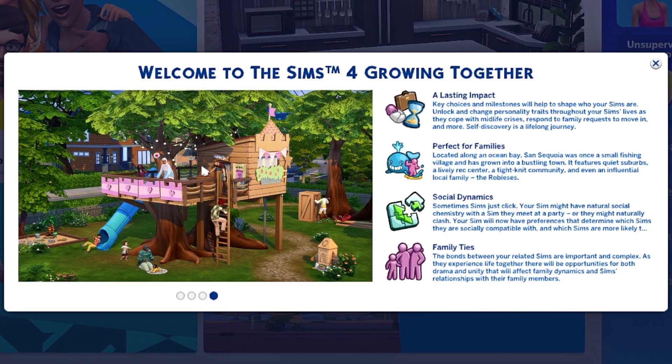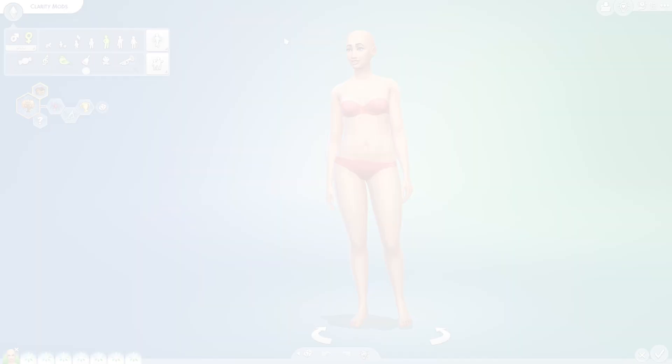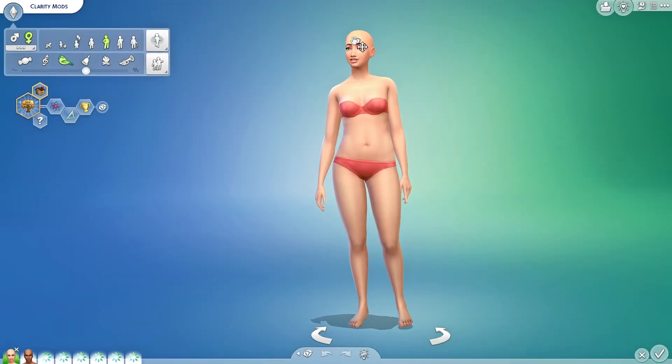'Family ties — the bonds between your related sims are important and complex. As they experience life together, there will be opportunities for both drama and unity that will affect family dynamics.' I would like this to be base game, but I understand it being pack-specific since it's tied to families — it fits a family-themed pack. So I'll give them a pass on it, even if I don't love it. Lots of cool stuff — let's go ahead and check out CAS.